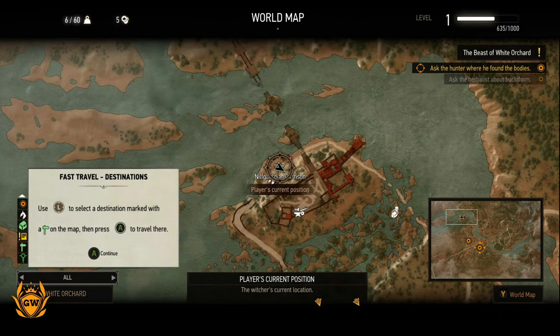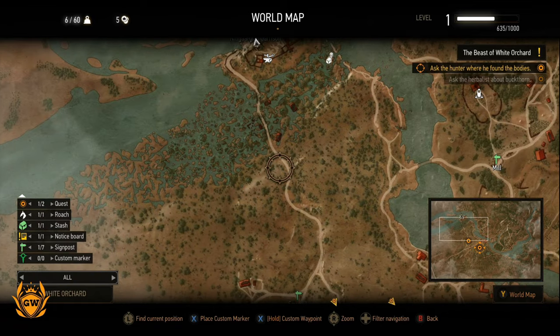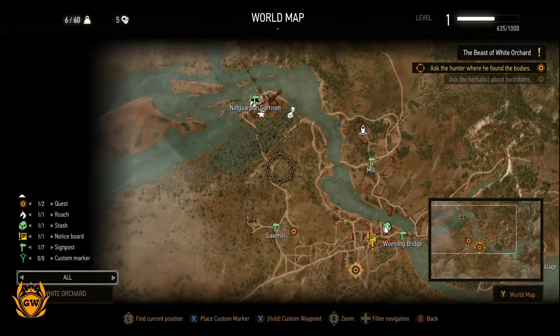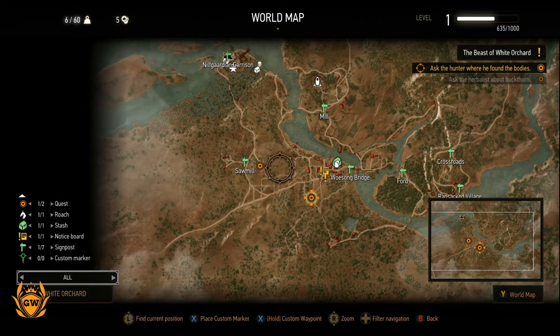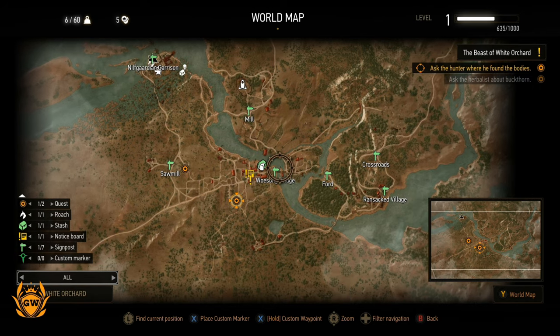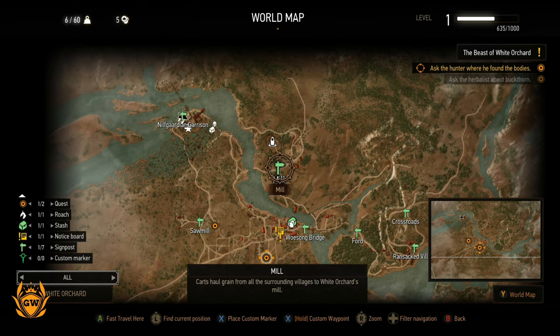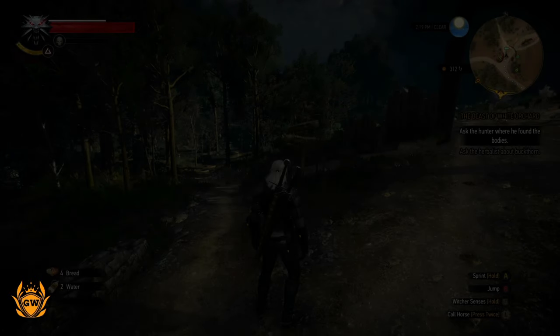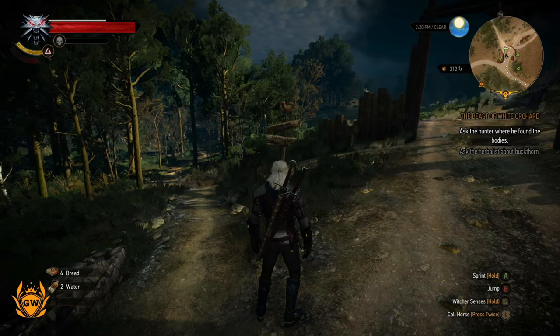So we're going to use fast travel and see how quickly it is on the Xbox Series S. We're at the fast travel marker — you can see we're way over here — and we want to travel somewhere else. Let me zoom out a little bit and go to where I need to be as part of my objectives. Let's fast travel to the mill and see how long it takes to load. Whoa, no way — that was like instant!